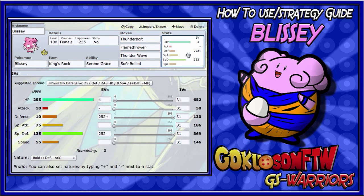For the EV spread on the Serene Grace set, you can run the same EVs as the stall set, or try something like 80 Special Attack, 172 Defense, 116 Special Defense, and the rest in HP. This is a good spread because it tanks hits, hits hard with special attacks, and gets flinch and para-hax opportunities for more turns to attack, while still having Soft-Boiled for recovery. It's an amazing set and I recommend running it.